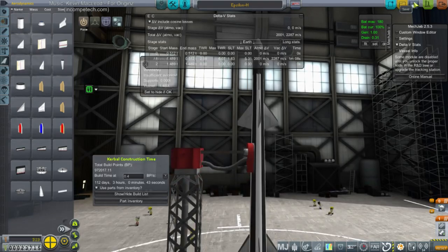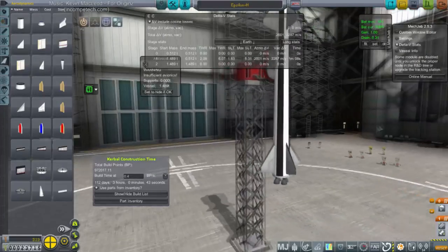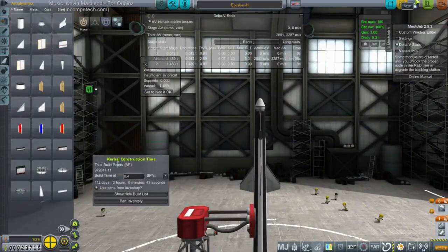Well, this is expensive stuff — what can I say, we gotta get this right. Don't worry, we do have contracts. If we could get something above 10 kilometers we get a contract fulfilled. If we could get something going 350 meters per second past the sound barrier we get a contract fulfilled. Looks like we haven't done that yet, which is weird.